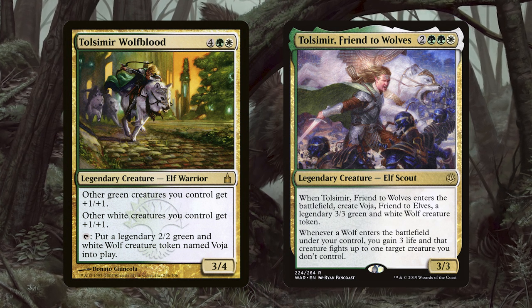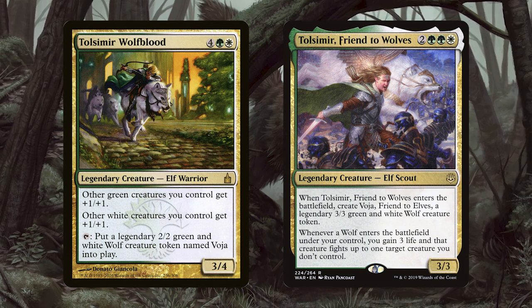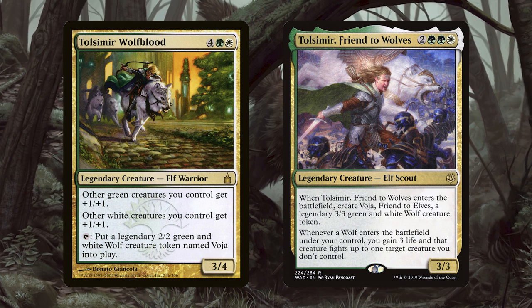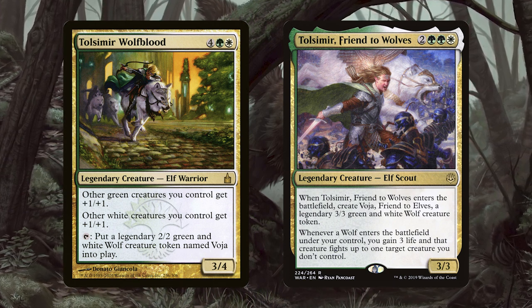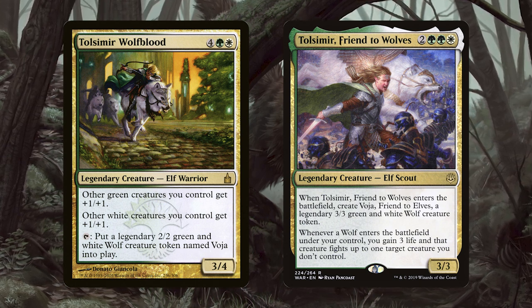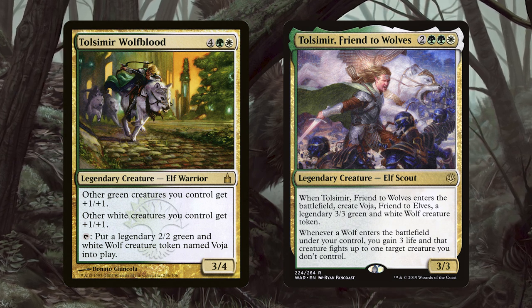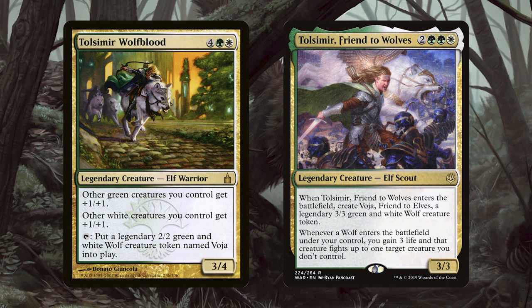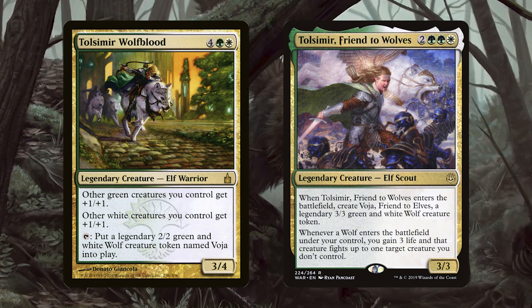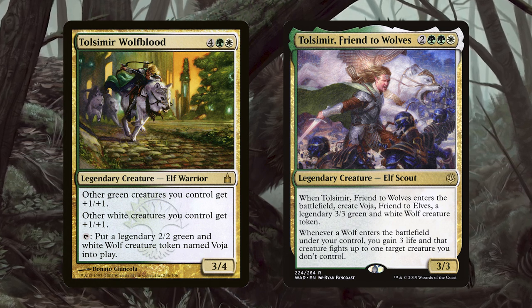Thalisse Wolfblood is four green-white for a legendary 3/4 elf warrior. Other green creatures you control get +1/+1, and other white creatures you control get +1/+1. You can tap it to put a 2/2 green and white wolf creature token named Voya into play. There's also the follow-up: Thalisse Friend to Wolves, two green-green-white for a 3/3 elf scout. When it enters the battlefield, create Voya, Friend to Elves — a legendary 3/3 green and white wolf creature. And whenever a wolf enters the battlefield under your control, you gain 3 life and that creature fights up to one target creature you don't control.